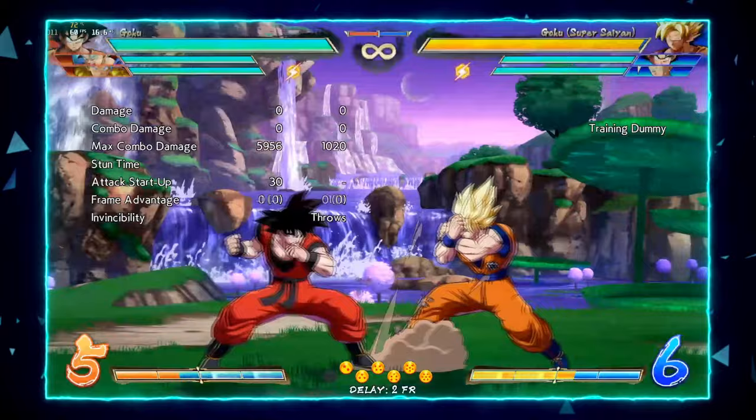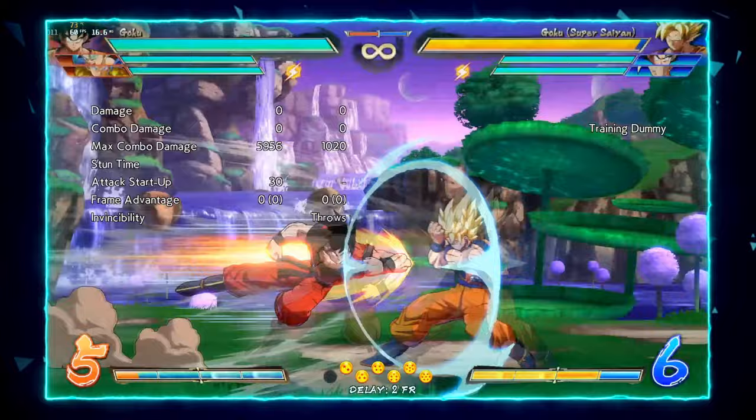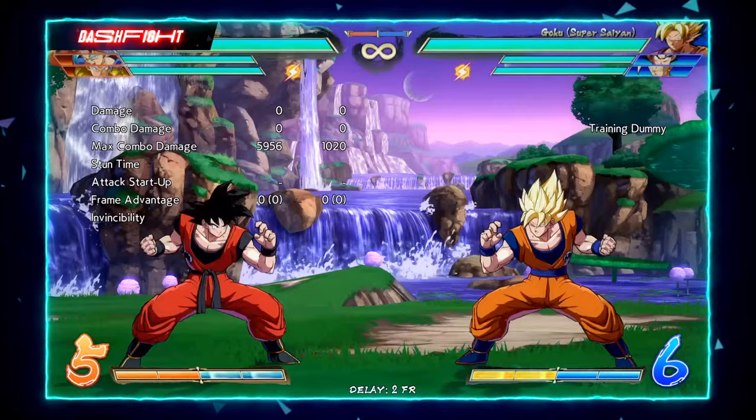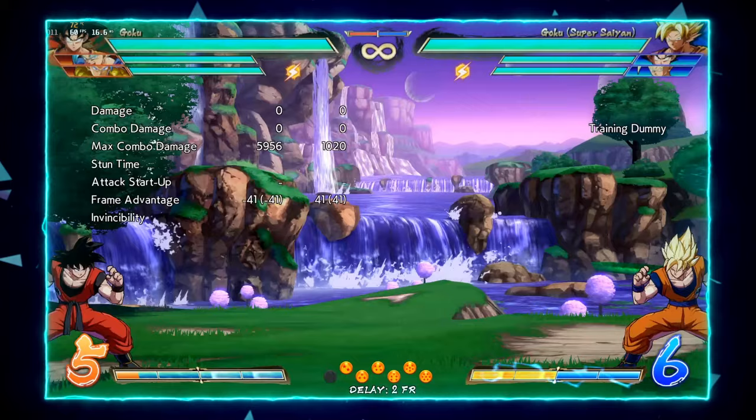His medium lariat is okay — it's also a four-frame reversal, but it's very slow and there are many times your opponent will still be able to press a button and block it, so I don't recommend using it too much. The ex version is the real money maker. I usually only use the light and the ex — whichever situation I would use medium, I just use ex because it's the better version.